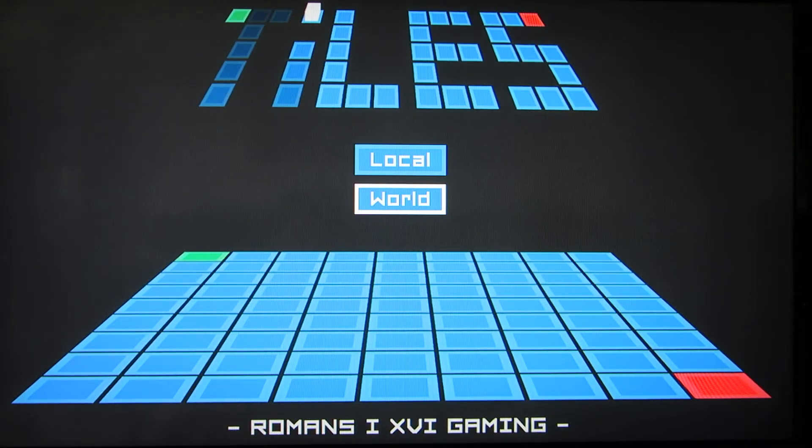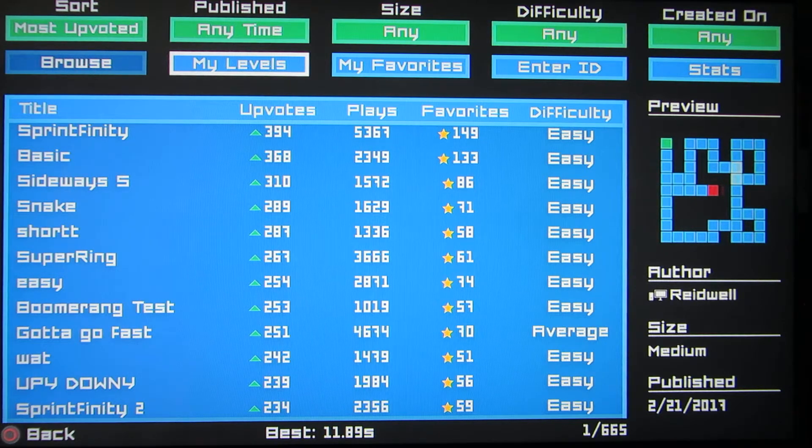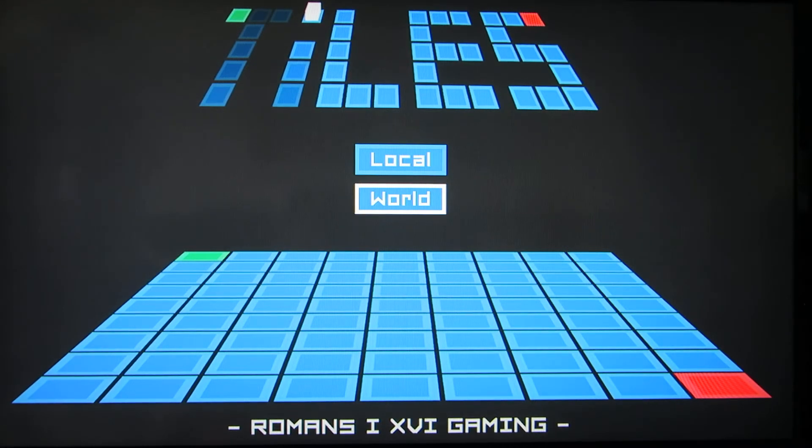Once you publish a map you can't edit it or delete it. You can play online maps that you've made and maps that other people have made. Right now there are about 665 user-made maps. The only thing is it only records your score, so if you want to see the best score somebody got on your map, you won't — you'll only see your own score.